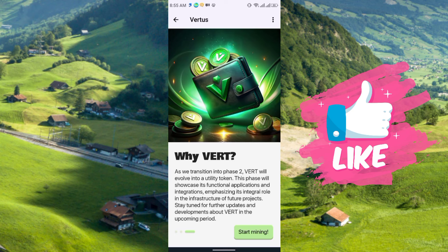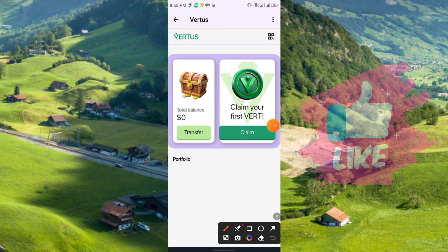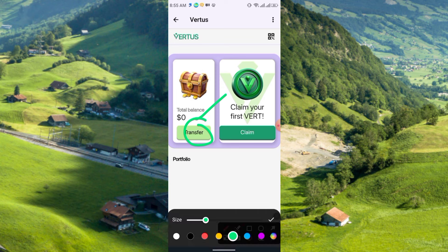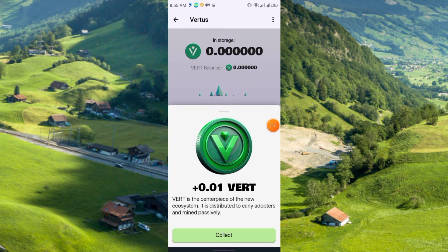I recommend you join this project. You don't need to install any application — just join via Telegram and start mining from today. Click Start Mining and you will get this interface with two options: the total balance with a transfer option, and Claim Your First Vert. Simply click Claim and you will get 0.01 VERT.